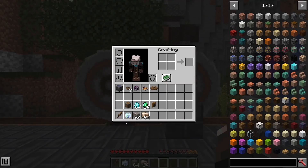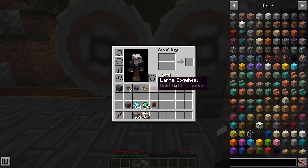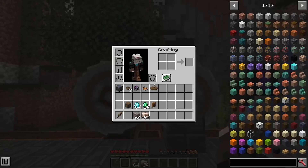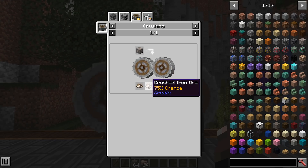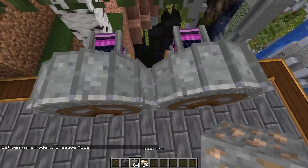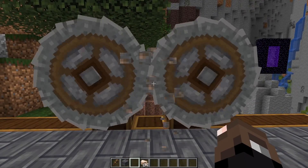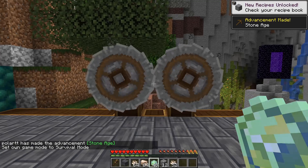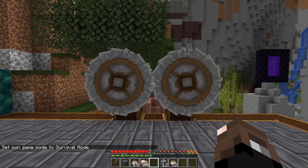The next item is the nugget of experience — essentially a solidified piece of experience that you can right-click to claim. This is used to compensate for crushing ores. When you crush ores you get ore doubling, but you don't get the experience you'd normally receive from smelting. To make up for that, when you crush ores you now not only get the crushed ore but also solidified experience. After crushing a stack of iron ore, you can claim all that experience and get nine levels just like that.